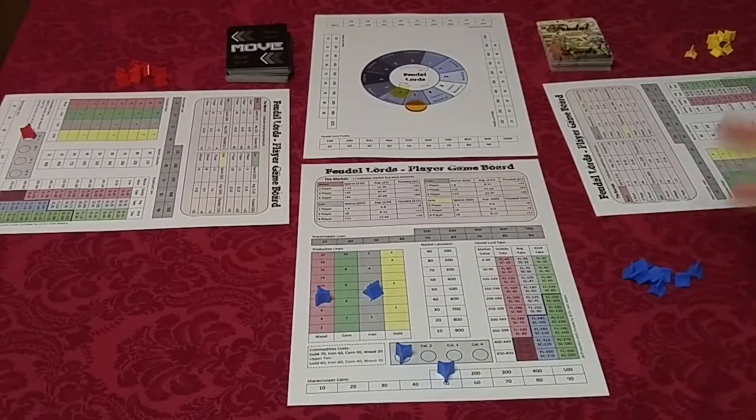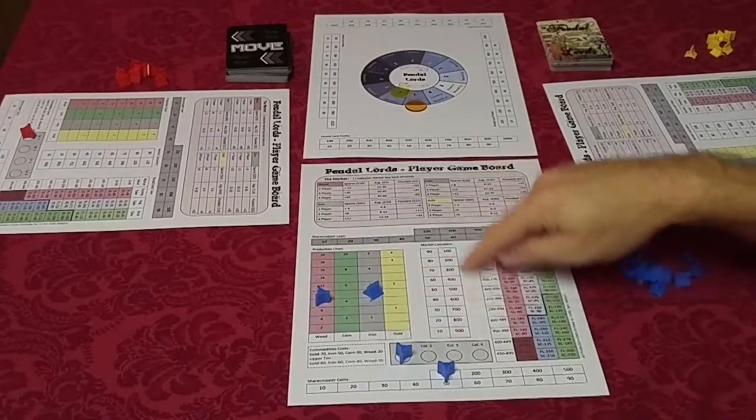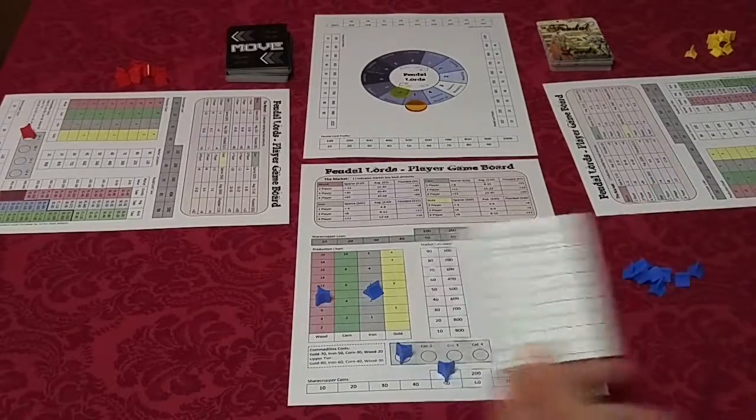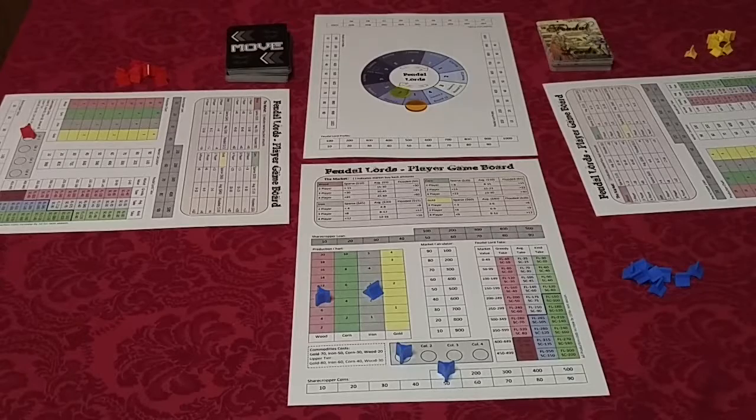Here's the market calculator — this is the center of the board, and that's what we use at the end of all production to keep track of how much you made in the market. Then we go to the feudal lord take chart. After you've made your money in the market, depending on which column you're in, that determines how much money you get to keep and how much your feudal lord gets. The key strategy is you want to make your feudal lord happy by giving him the most money, but the more money you give the feudal lord, the less you have for the next production year to invest in commodities. So you have to walk that balance between how much you keep and how much you give the feudal lord.